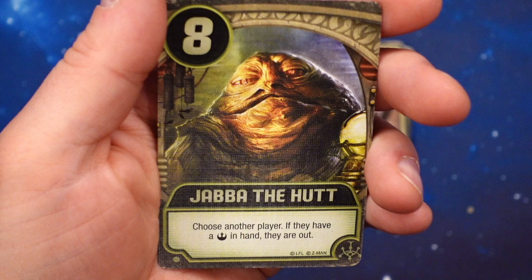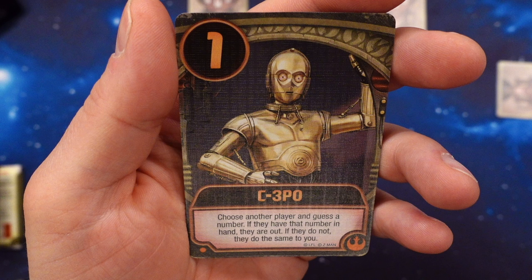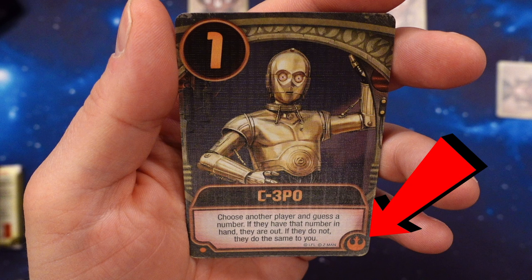For example, if you play the Jabba the Hutt card, the text says: choose another player — if they have a rebel card in hand, they are out. You choose another player, and they have to truthfully say if they have this type of card or not. Cards with this symbol are rebel cards. If that player has a card with this symbol, they are out of this round.